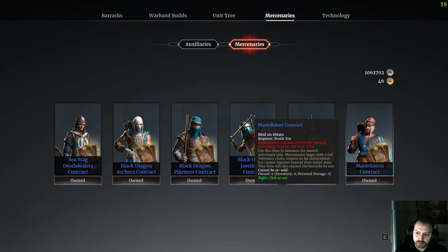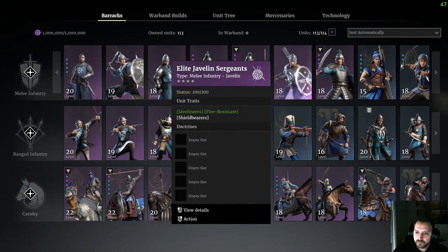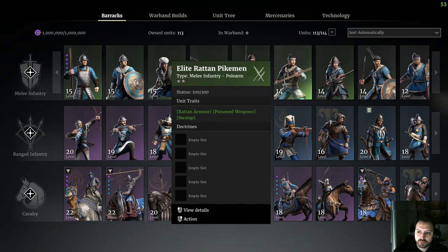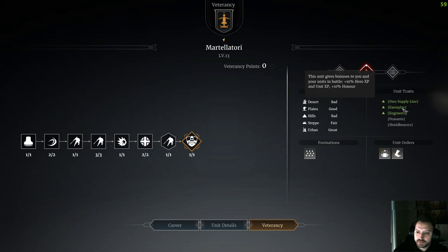Why Martellatori? Because they cost only 30 leadership, which is nothing in this game, and they help you a lot at the very beginning. When you put them in your warband and play sieges and other modes, they give you bonuses — a 10% unit expense and honor points bonus in that battle. You have to keep them filled always. They're also really useful to push towers, and they buff towers. It's a must-have unit — save your first 700k silver coins to buy Martellatori, nothing else.